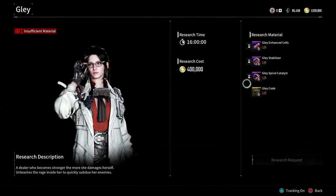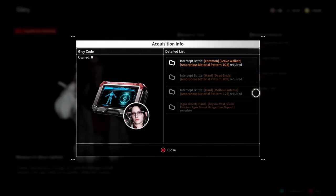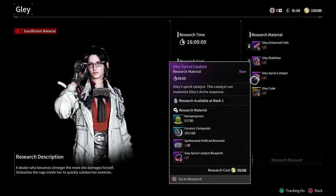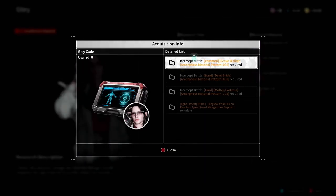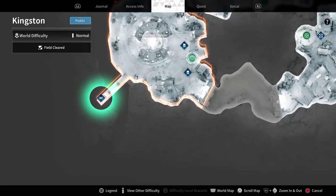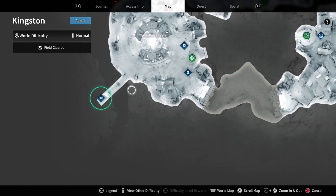For instance, let's say you're trying to get the materials for Glade — you would go to her research and see the materials needed to craft her. It shows you the Amorphous patterns you need. You're going to those areas, farming those Amorphous patterns, then going back to the Colossi and fighting those bosses. Because you've advanced in the game, the bosses are much easier, and with a private or public group you'll walk right through it. Click on the item you need to farm, select Acquisition Info, and select the item from the detailed list — it will show you where on the map to farm that material.